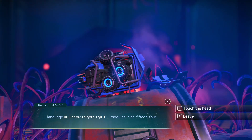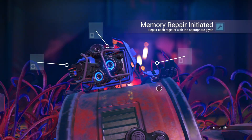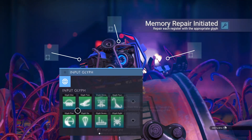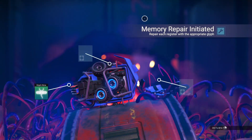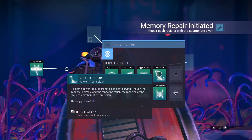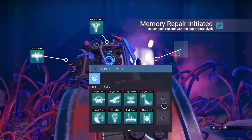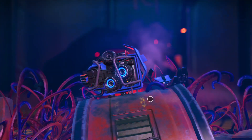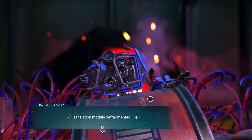9, 15, 4. Touch the head - just that. I thought we were going to get a whole glyph address here and were going to have to dial a portal. Should have known better - we've done this before at these camps. Well, I wrote things down for nothing.